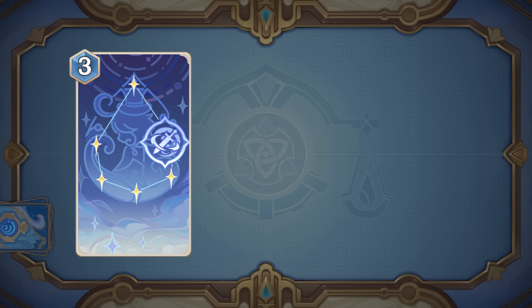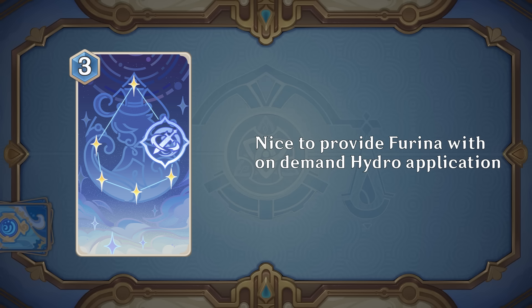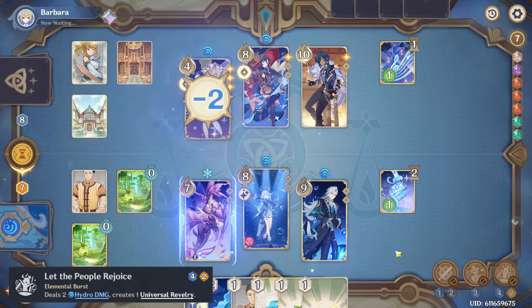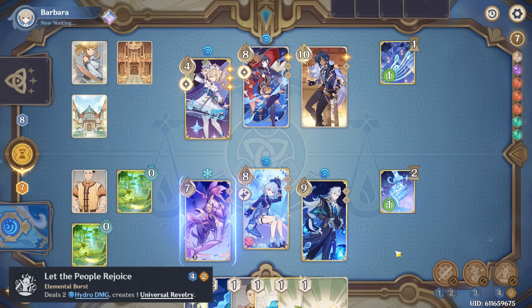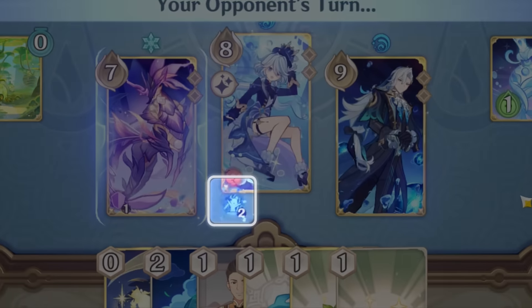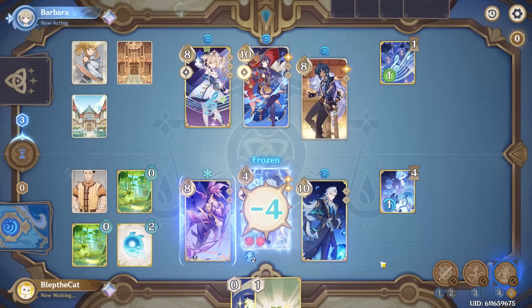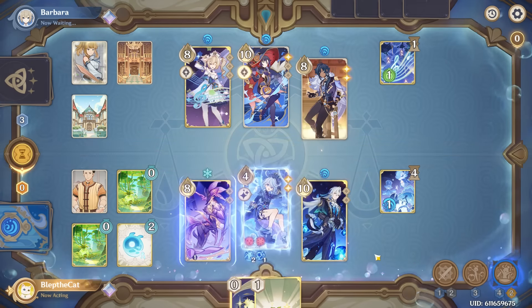Since Furina's skill doesn't actually deal hydro damage on hit, having her talent can actually be quite a nice way to give her hydro application on demand. Most of the time you will prefer just to use her skill, but with the talent equipped the normals get pretty good value, so I would recommend running it with Furina. Her burst costs four hydro and two energy, deals two hydro damage, and then applies a team status active for two rounds. As long as the status is active, any time your active character takes damage or is healed, it will start stacking a separate revelry status.